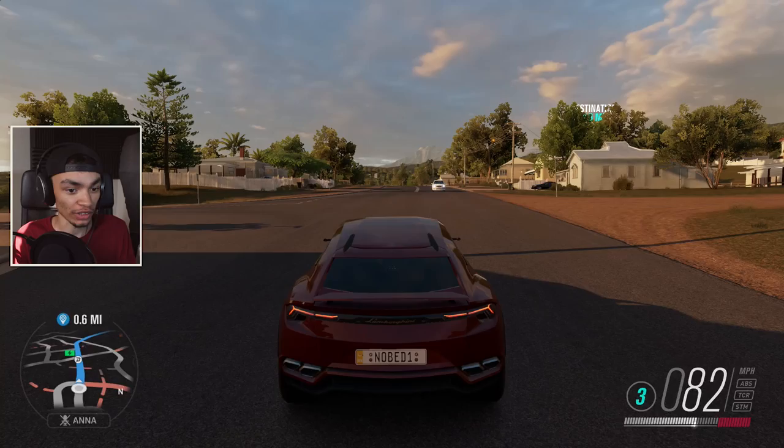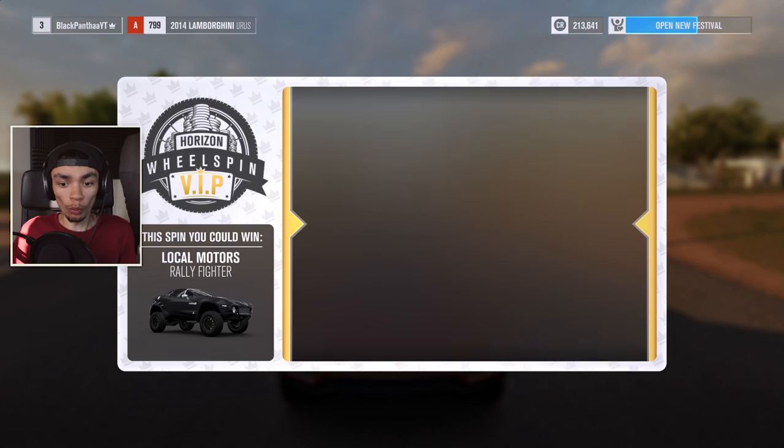We are back on Forza Horizon 3 and we've got a wheel spin, so I need the things to pop up. Or do I just pause it? Can I go on the wheel spin from here? Can I just do this? Wheel spin — give me the wheel spin. I want to see what we get.